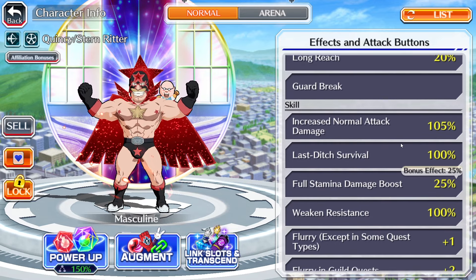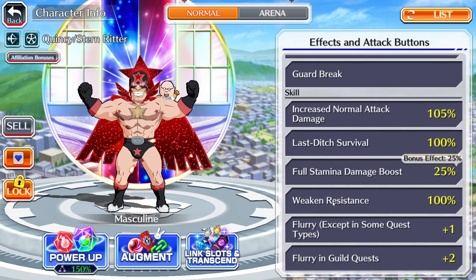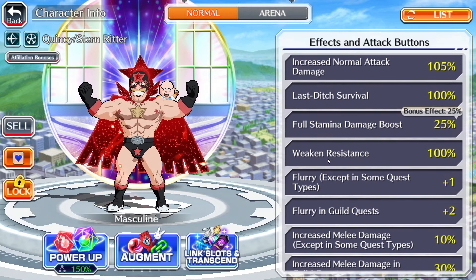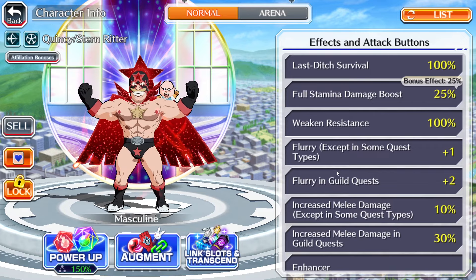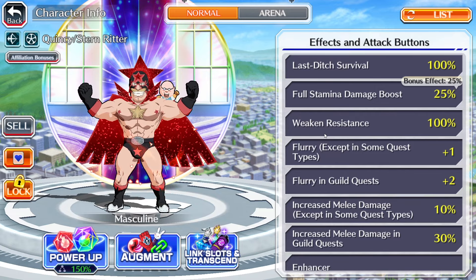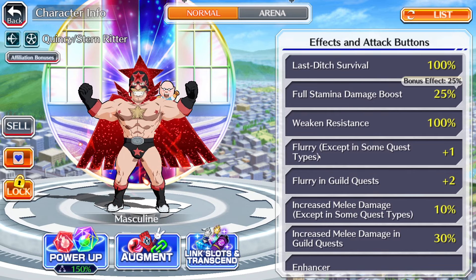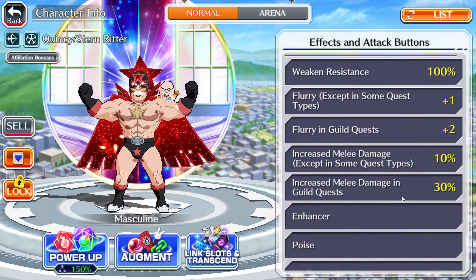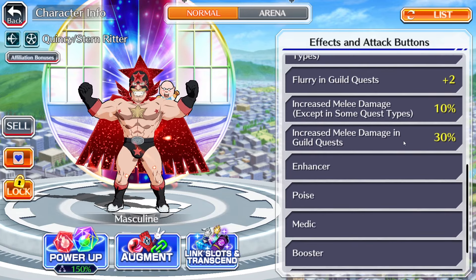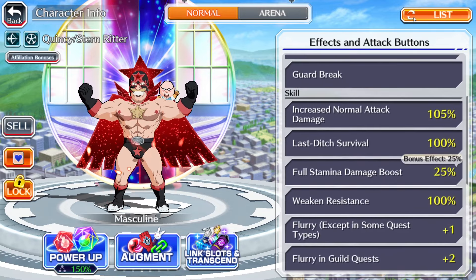105 percent normal attack damage all together thanks to the skills — 70 plus the 35. He has Last Ditch, which is pretty okay for autoing. He is immune to weakening, which is what you want for Guild Quest since there are weakened puddles. And of course the infamous Flurry+1 and Flurry+2 in Guild Quests. We're getting SP characters with Frenzy+2 and Frenzy+3 in Guild Quest — why are we still stuck with Flurry+1? At least give this character Flurry+2 and Flurry+3. With 30 percent melee damage and 50 percent killer effect, it's pretty much traditional Guild Quest skills with enhancer, poise, medic, and booster.